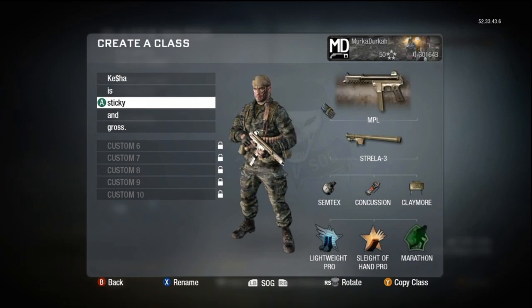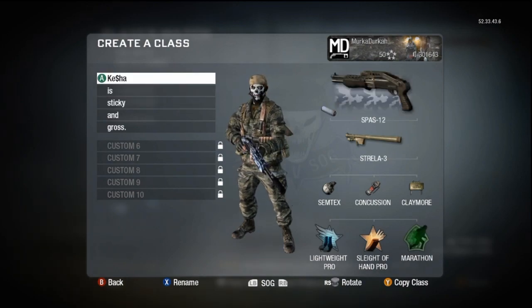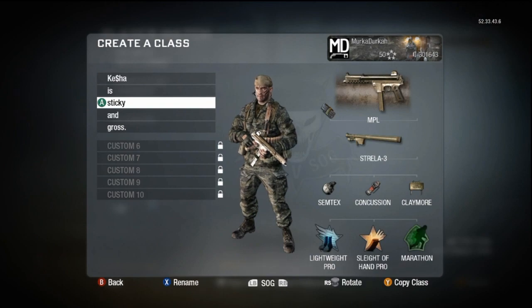Dual Mag MPL — this class pretty much just changes around. I was goofing around last night, never used this before, just bought it, threw it on there, and not surprisingly it's not very good, but it's fun. You'll notice I don't have any of the golden camos because I'm not even any prestige at all, if you can look in the top right.